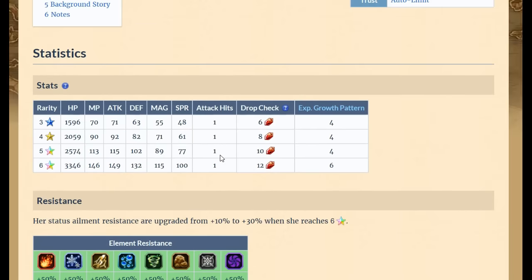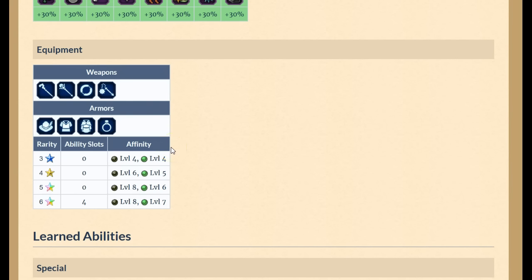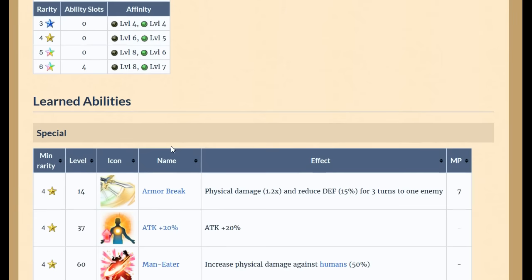She has the highest base attack value in the game with her passive abilities. She starts off with insane stats: 149 attack, 3346 HP, a decent chunk of MP, and 12 drop checks. The downside is her weapon selection is very limited — she could be lightning strong, but the weapons really limit her.